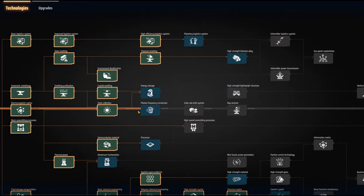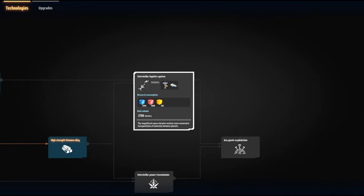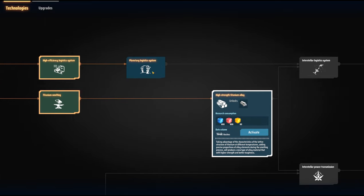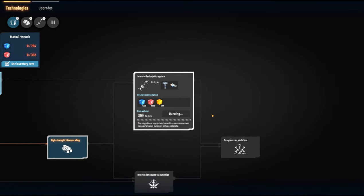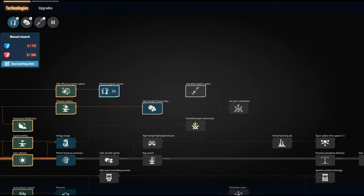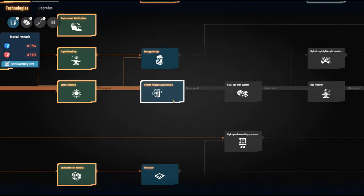What I wanted to do was get more of these done. We definitely want to get planetary logistics done because we want to be working towards interstellar. The only problem is they're going to need this high strength titanium alloy, so I'm going to tier this up first.